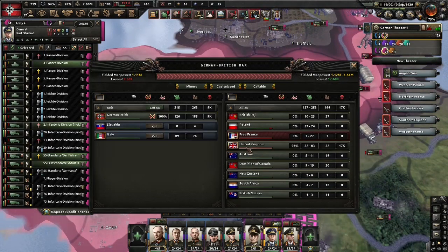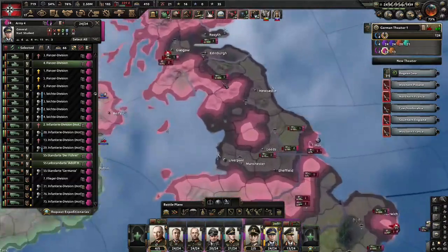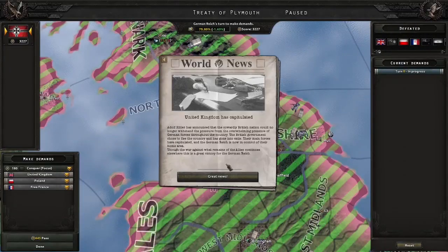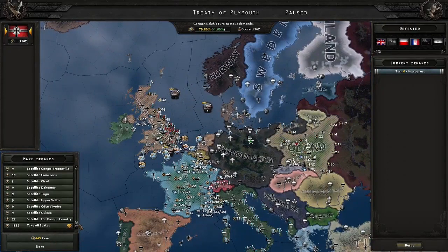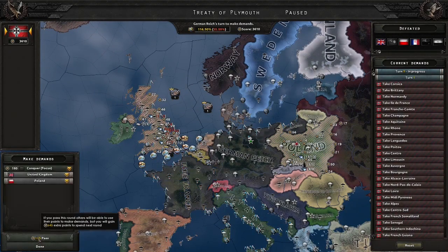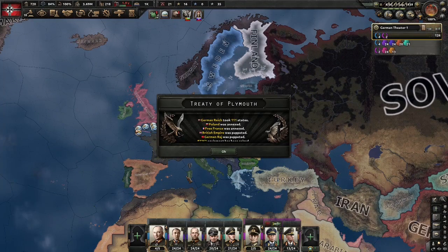The UK is capitulating. As you can see here, we have 9,000 casualties, and you're thinking the achievement's not going to fire. I'll come back to this in a moment — but it's time for the peace deal. The UK should capitulate. For Poland and France we'll just take everything. Here's the peace deal: the Treaty of Plymouth. Again, as we took 9,000 casualties you're thinking the achievement has failed.